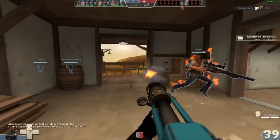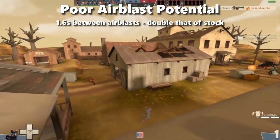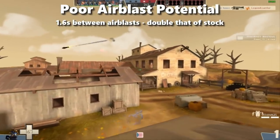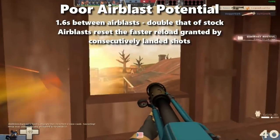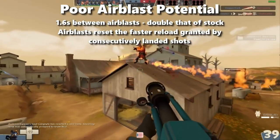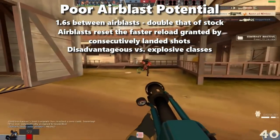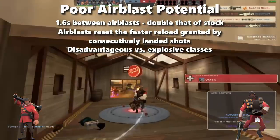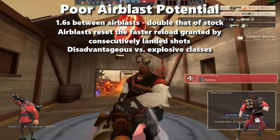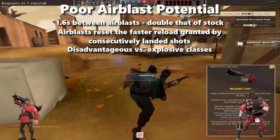Quite easily, the biggest detractor this weapon has is its crippled airblast potential. Intervals between airblasts is more than doubled from stock's 0.75 seconds to a massive 1.6. Furthermore, airblasting will also reset the faster reload time that consecutive shots grant you. In my eyes, this makes this flamethrower far worse than others against projectile-based classes like Soldier and Demo, as you cannot switch between puffs and airblast instantly like other flamethrowers, and the crippled airblast potential basically makes you mincemeat against soldiers that don't fire predictably.